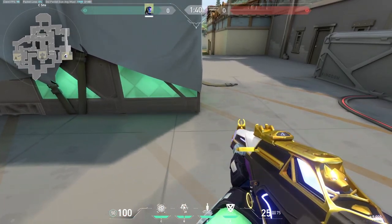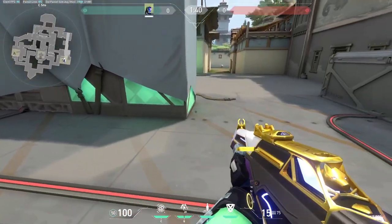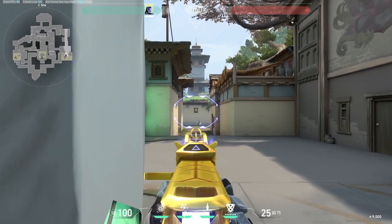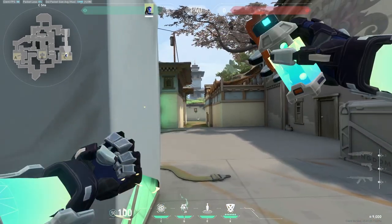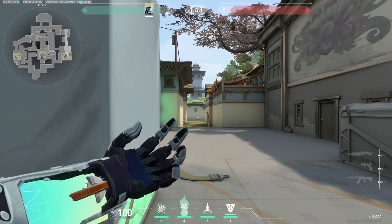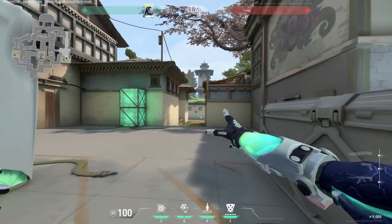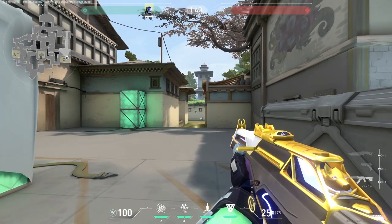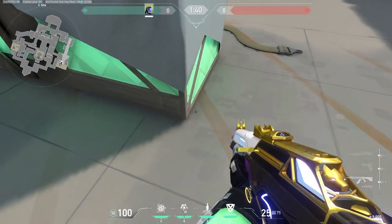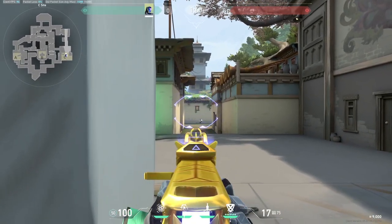Let's move over to Haven for this one-way KO flash. You want to make sure that you're behind this Raidenite box. Once you're behind it, you can aim anywhere below that window on C-long, take out your flash, throw it, and you will not get flashed at all. This works no matter where you are on this side of C-long as long as you're right behind this Raidenite box and aiming below that window.